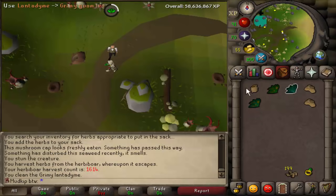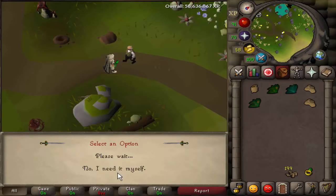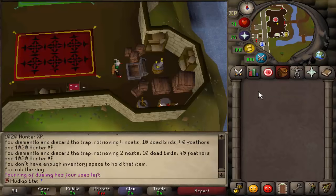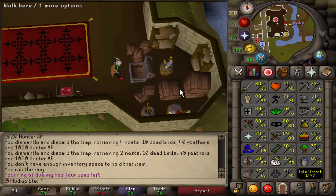If we have a clean herb and give it to Dr. Jekyll, he gives us something — we got super defense. I wish I had a Torstol on me. So, the skill we've been putting off for a very long time, and also happens to be the lowest skill on this account, is runecrafting. We have base 50s, and every level we get with runecrafting will be a brand new base level. We are finally going to train the best skill in the game: runecrafting.